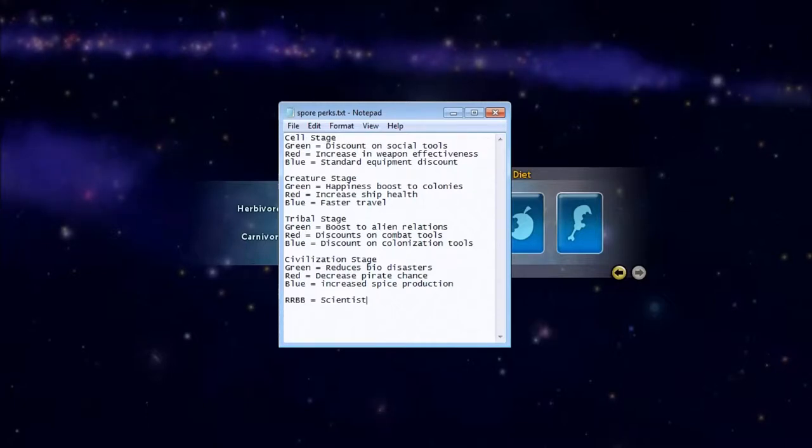I chose this path because I would like an increase in weapon effectiveness, increased ship health, discounts on colonization tools, and increased spice production. Part of the reason I choose scientist is also because the special weapon ability you get is an attack that will wipe out all the cities on an entire planet. So when you're trying to go to war and you've got a big nasty T3 to mow through, that's going to take care of it for you.